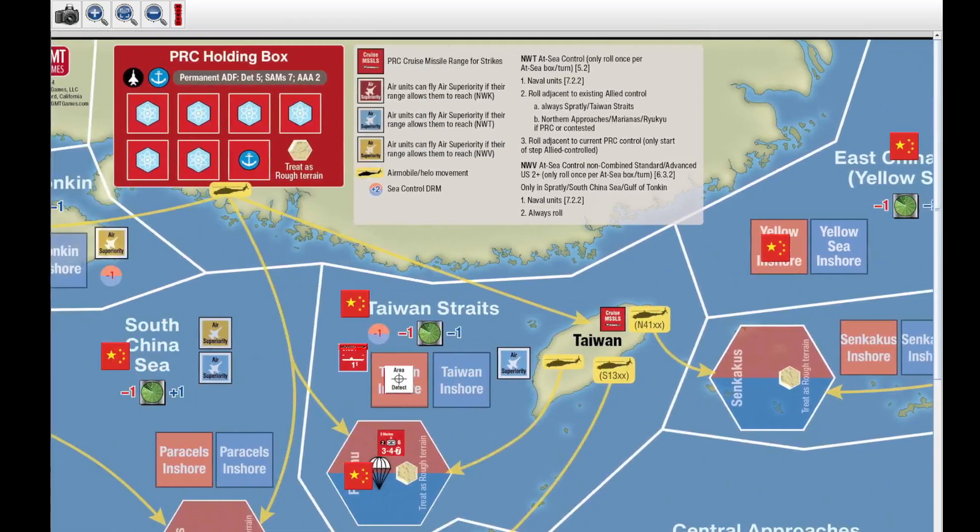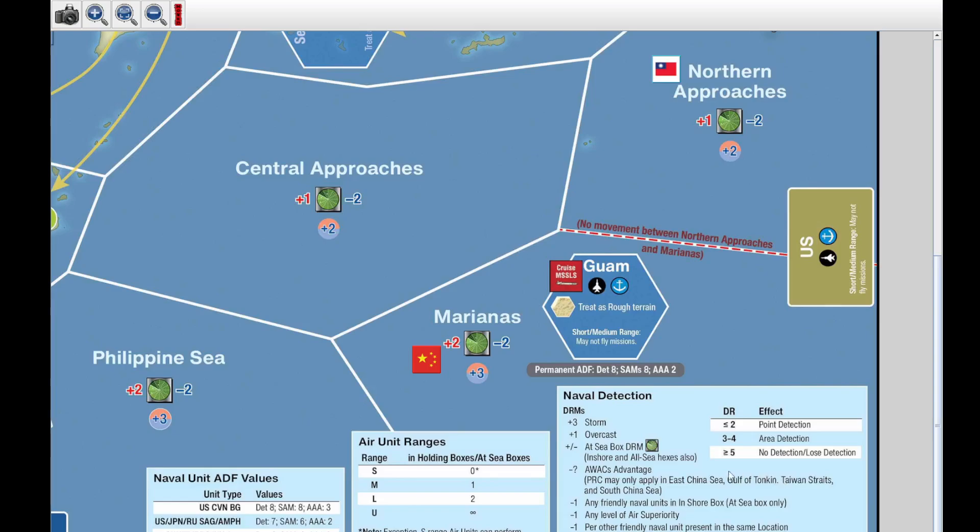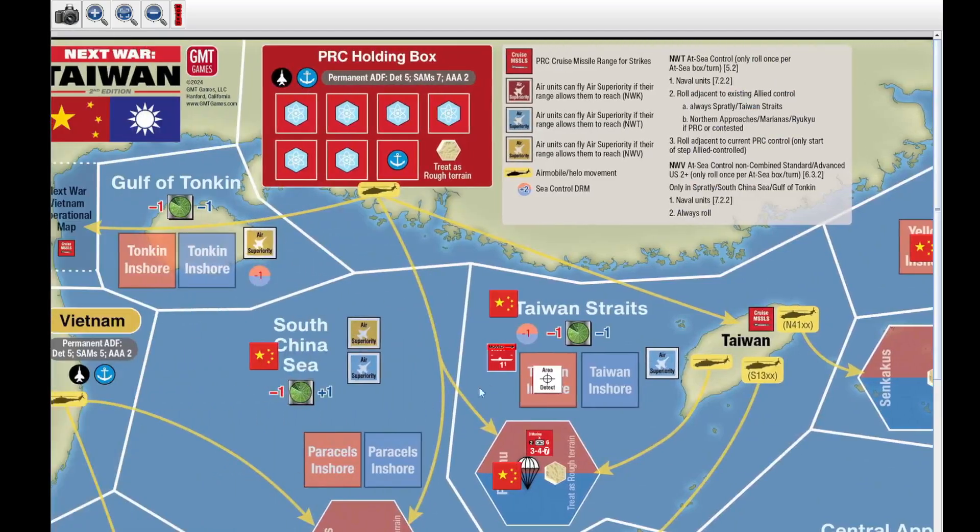We go down here for naval unit detection. Remember the at-sea box modifier is a minus one for the ROC. They don't have a WACS advantage. There is a friendly naval unit in the inshore box, but that applies to the at-sea box only, so that's not a minus two. There's no air superiority, no allied units in the at-sea box. It's going to be a minus two: the roll is a seven, minus two is a five — no detection. So that carrier gets out there and nobody's the wiser.